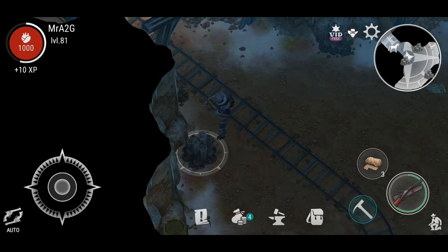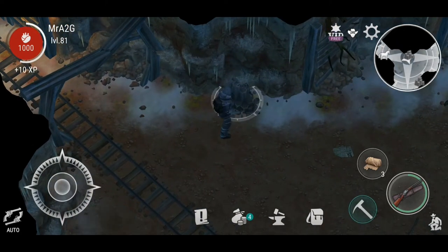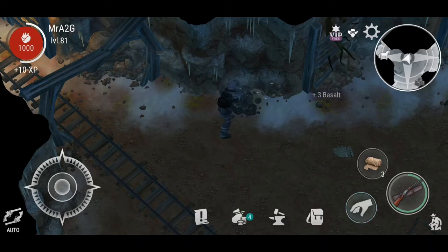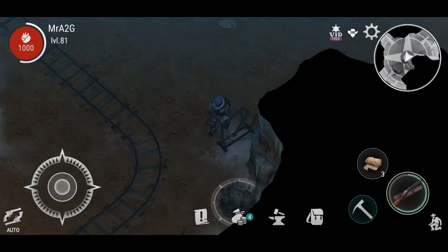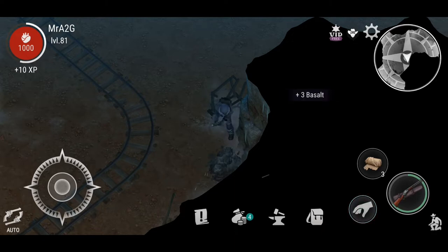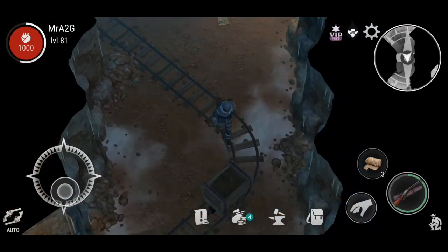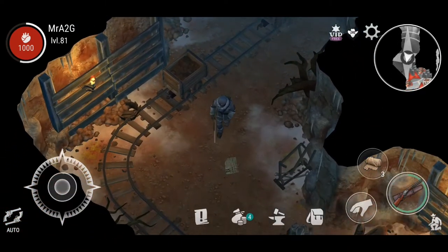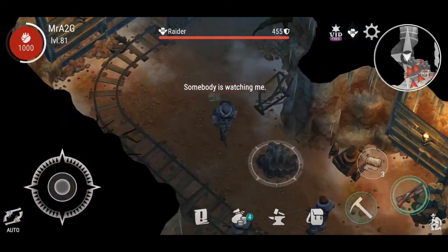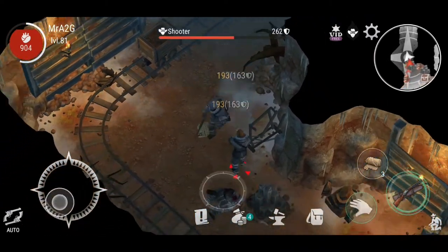The reason I need basalt is so I can upgrade the floors to move the workstations around freely. It would have been nice to do the base up before the update, because I should have been able to move them without upgrading the floors. Now that the update is out, it's a bit of a pain, but not much can be done about that.